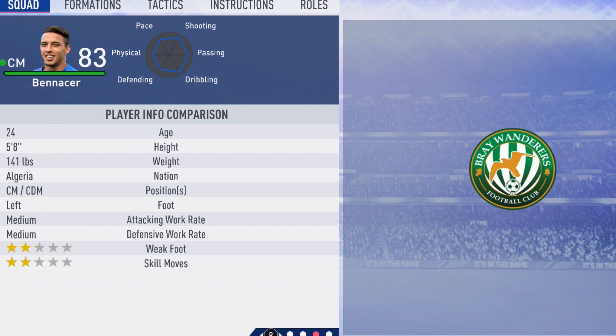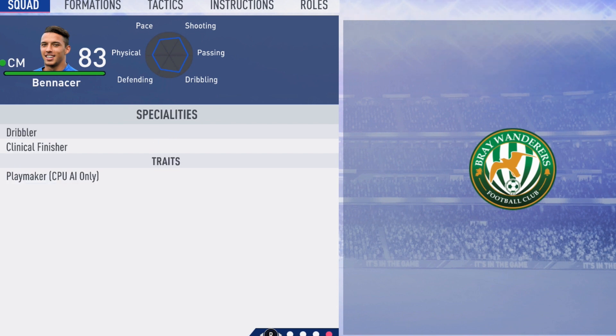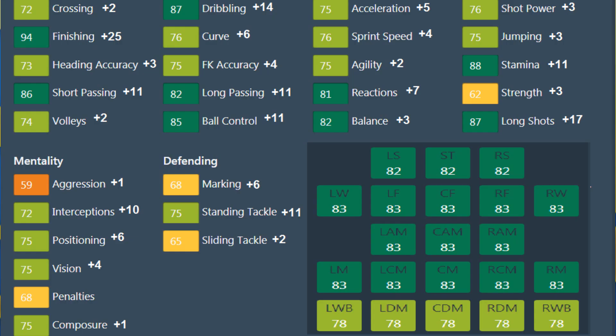He ends up being a wonderful player once he hits that potential. 5'8", left foot, medium/medium work rates, 3-star weak foot and 3-star skills. He acquires the Dribbler and Clinical Finisher specialties. Now to round out the video, let's take a look at the individual growth of each attribute along with his overall ratings at each position.